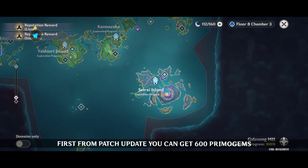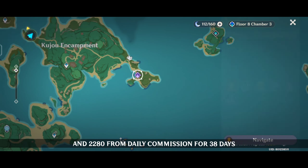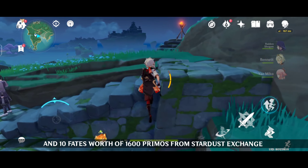First, from the patch update you can get 600 Primogems, and 2280 from daily commissions for 38 days. 5 acquaint fates worth 800 Primos from the battle pass, and 10 fates worth 1600 Primos from stardust exchange.